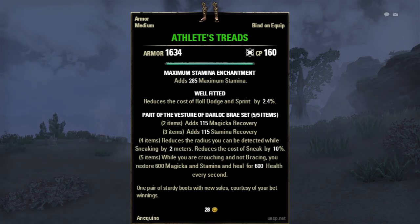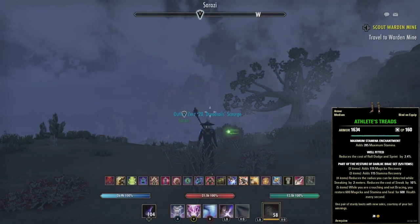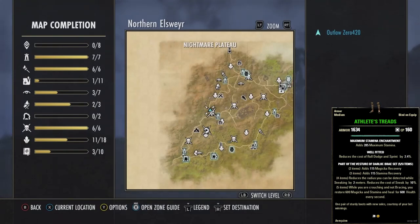The Athlete's Treads are part of the Vestral of the Drailer Bra set — I butchered that completely. We can get this armor by completing the quest Hunting the Hunters, which is located in northern Elsweyr, right next to the Nightmare Plateau.